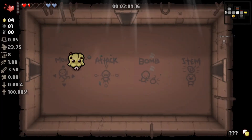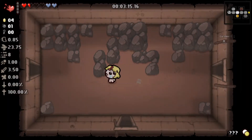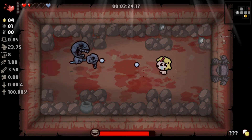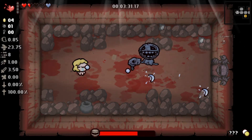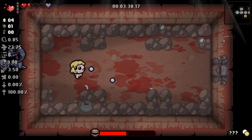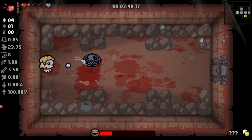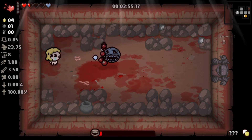Going back to the sacrifice room. I'm not sure if we can get to the angel room on this floor because you can't get a devil deal on the first floor. But if you sacrifice enough health it'll just straight-up teleport you to the angel room. The angel room is basically like a devil deal except the items are free — well, sometimes locked behind a key, but they don't cost you HP.